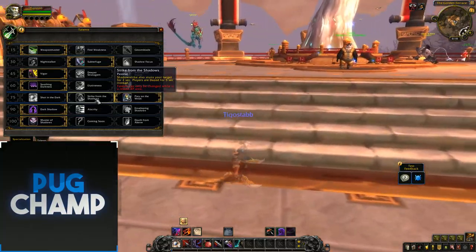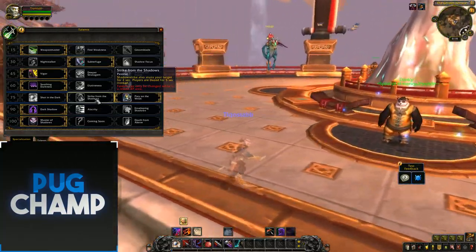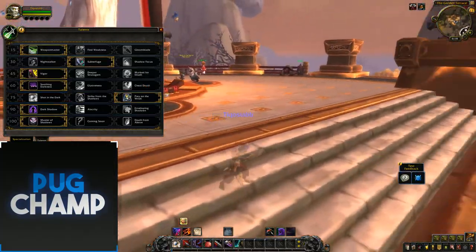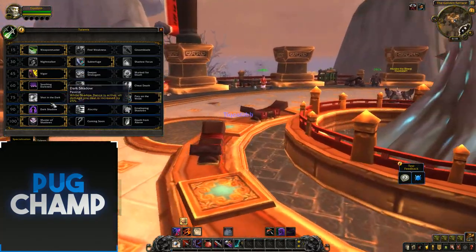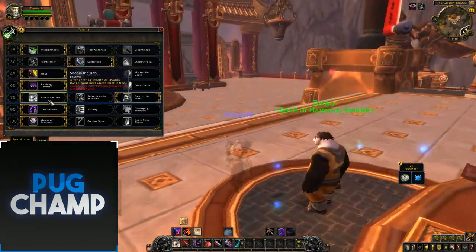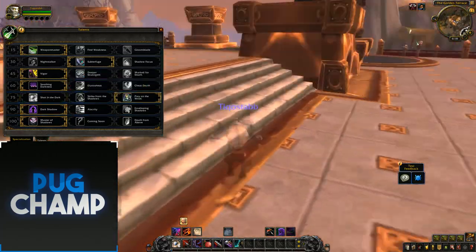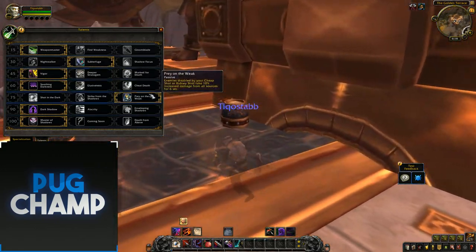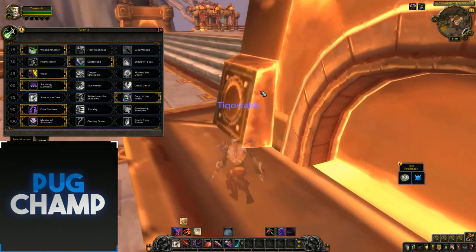For the next row, Strike from the Dark makes Shadow Strike stun your target for 2 seconds but then delays for 5 seconds. I don't like this because when you use Shadow Strike you want to engage immediately, not wait. Shot in the Dark makes your next Cheap Shot free after entering Stealth or Shadow Dance, but in PvP with diminishing returns you need to manage your stun duration carefully. I always take Prey on the Weak so that when I land a full Kidney Shot, the target takes huge damage from all my other sources.